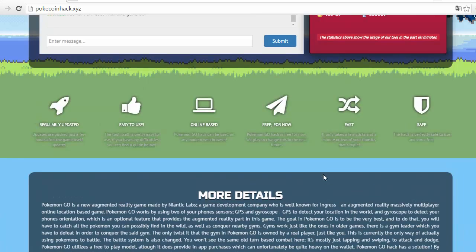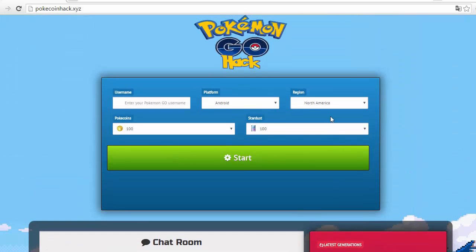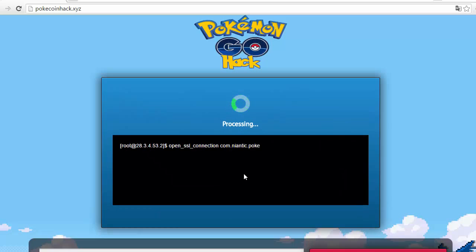Scroll up and type in your username, select the platform and the region, and select the amount of Pokecoins and Stardust you want. I'll select 100 for a test, and we'll wait for it to generate.